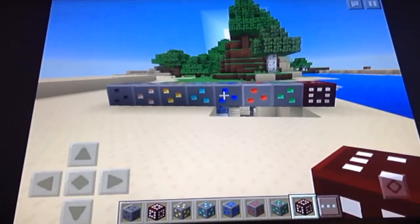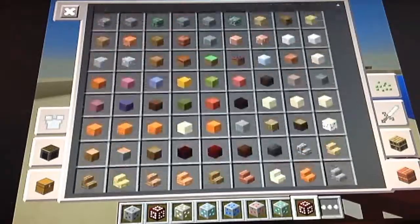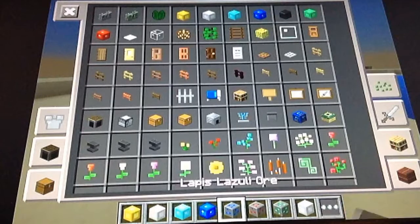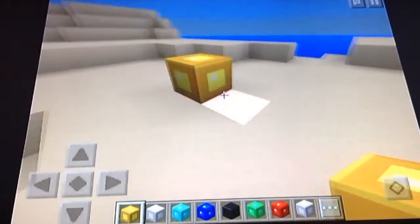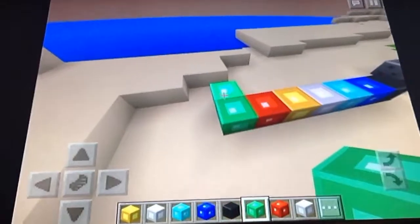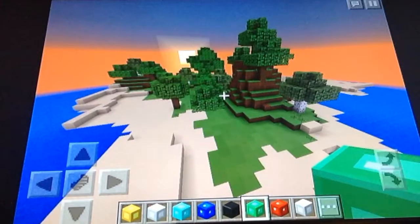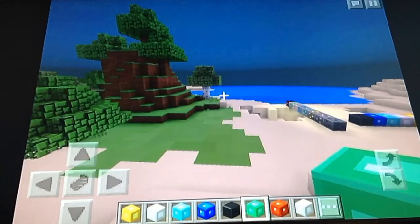The last thing we're going to do is review the blocks of ores. We've got a block of gold, iron, diamond, lapis, coal, emerald, and redstone. Here's a block of gold — it just looks like that. Then there's iron, diamond, lapis, coal, and redstone, and emerald. They look pretty much the same in this plastic texture pack. I really suggest it — it'll look pretty nice in your world. Please like the video if you enjoyed, subscribe — it really supports our channel. That's gonna be it, see you guys, peace out.